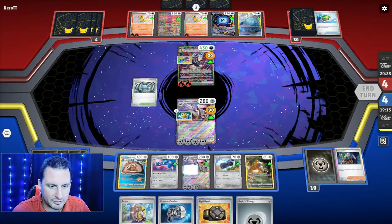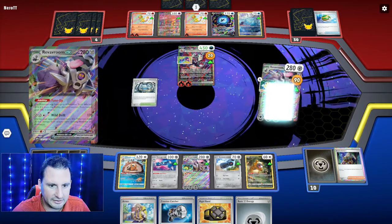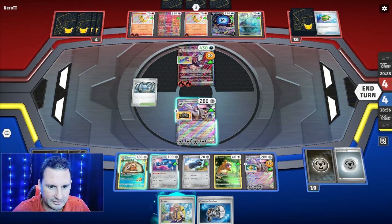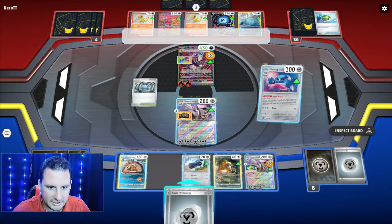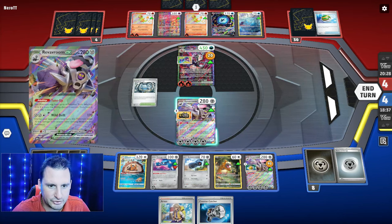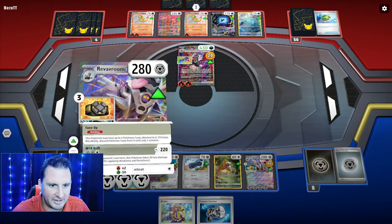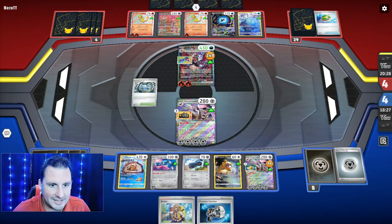We're gonna retreat and come up with this since they can't one-shot me. Metal Maker — there's two, we'll put that there, also on Metang since Metang could do 60 in a pinch. I have a bunch of retreating options. 220 damage — I could two-shot this thing. They can't hit me out, gonna two-shot everything too, but they do have a Boss. This game is intense — this is strategy.